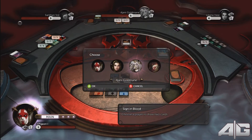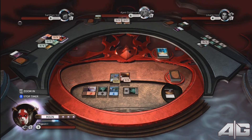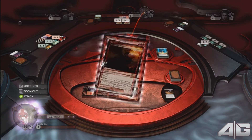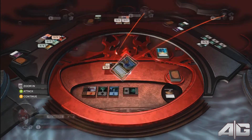You want to use your Sign in Blood card on Liliana Vess, which will knock her down to four health. Next comes the combat phase, and you want to attack Ajani Goldmane with your Flame Blast Dragon, and Liliana Vess with your Nemesis of Reason.